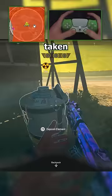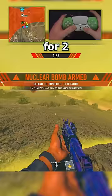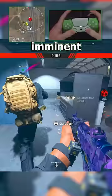All three elements must be taken to the bomb site where you armed the nuke, but now you have to defend it from being defused for two minutes. This is the part that becomes pure chaos as the entire lobby works together and descends on this one location to prevent imminent destruction.